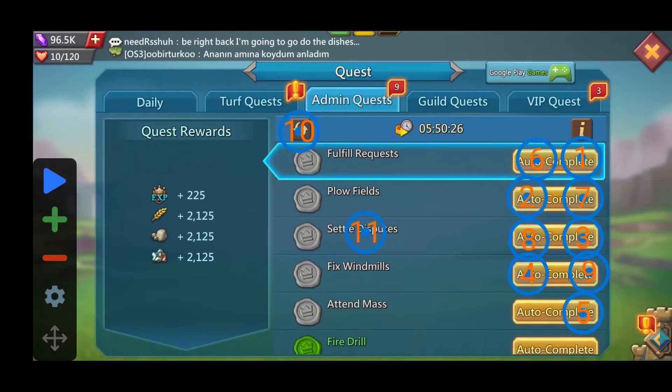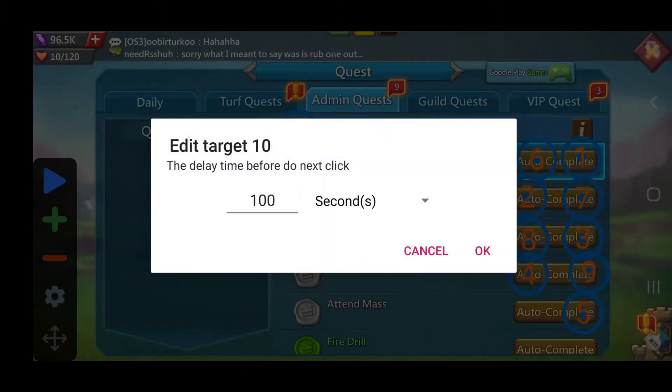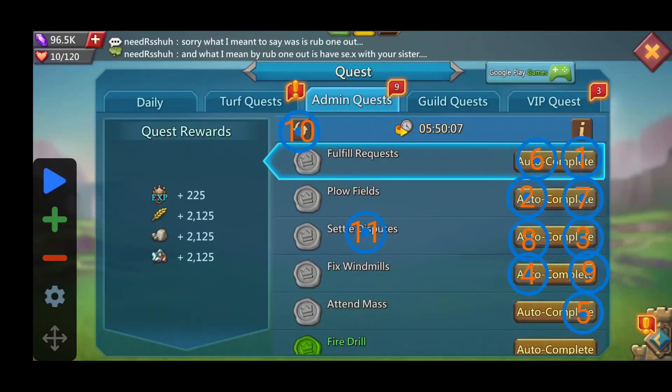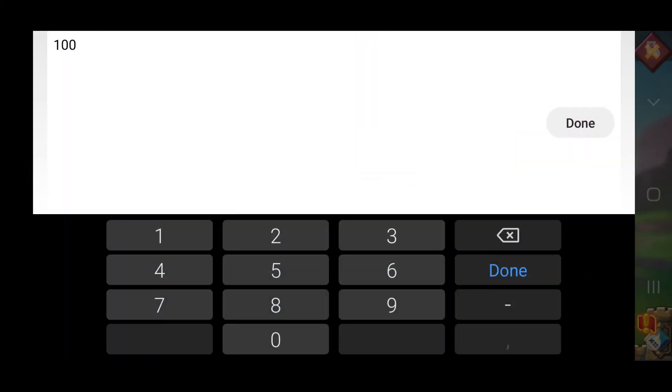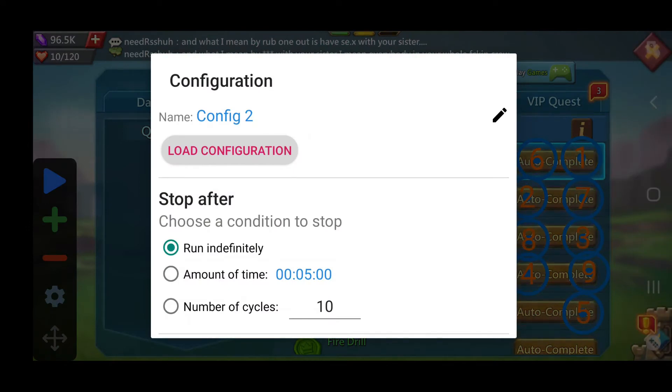It will probably freak out. So here we go — I have nine admin quests, so I have nine buttons on my right side. The 10th button is to refresh, so the 10th one needs to say one second so it can refresh, and the 11th will also say one second. Ideally it should go from button one through nine and clear out all these quests, then on the 10th one it should press the refresh button, and 11 should give me OK — and they should restart every single time.